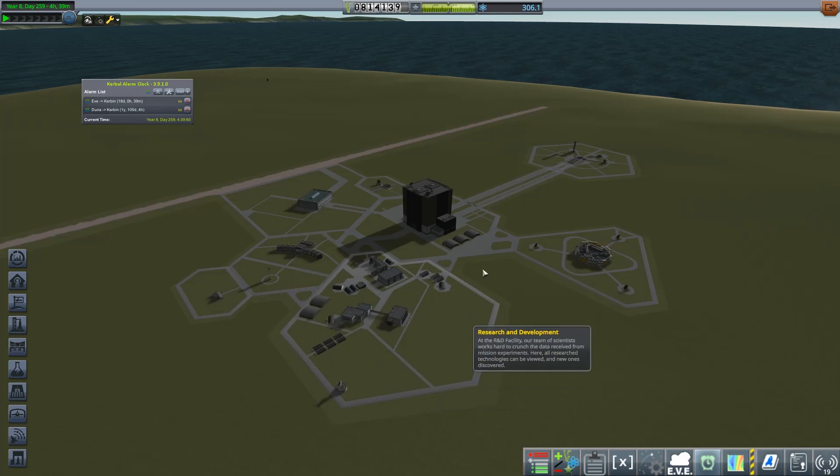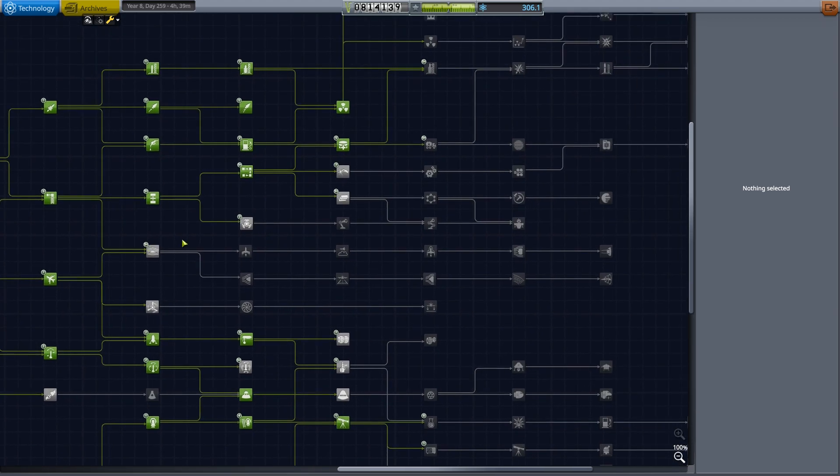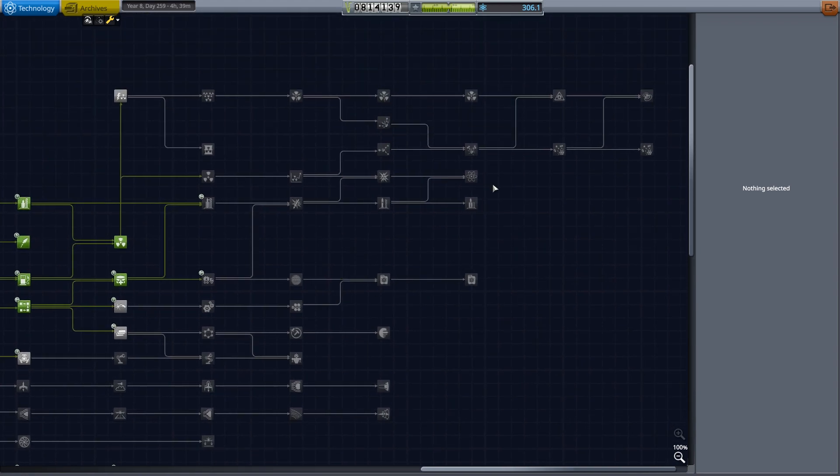Welcome back to KSP 1.4 Making History. It looks like we just have above 300 science, so we may as well take a look in research and development. Because I've put in a few mods, there is now the community tech tree, which does expand things quite a bit more late game. But because we don't have that many mods, a lot of these nodes are actually empty.